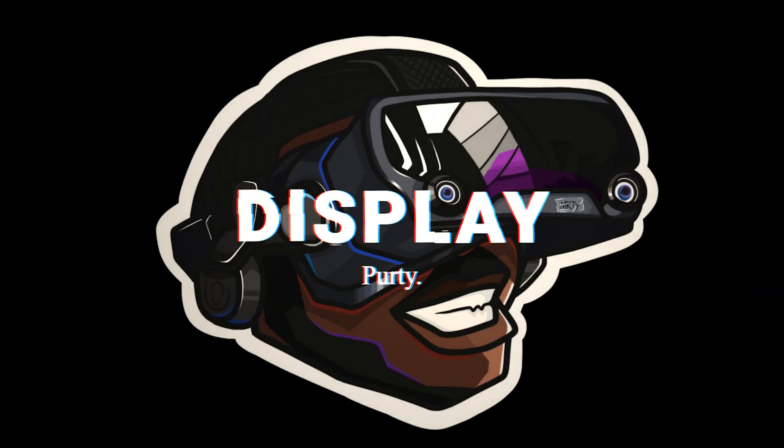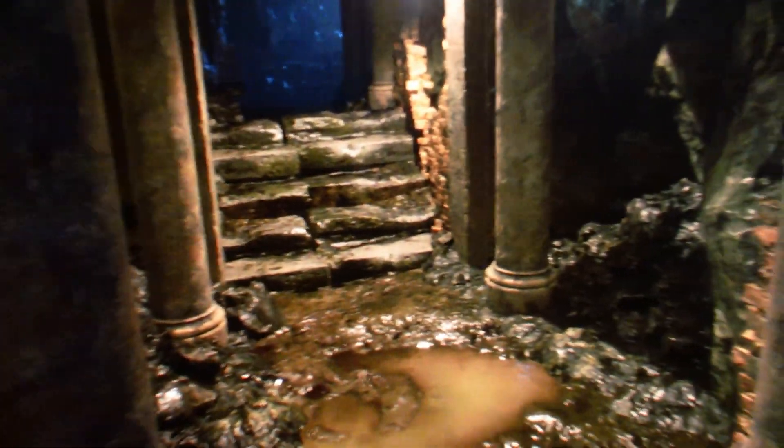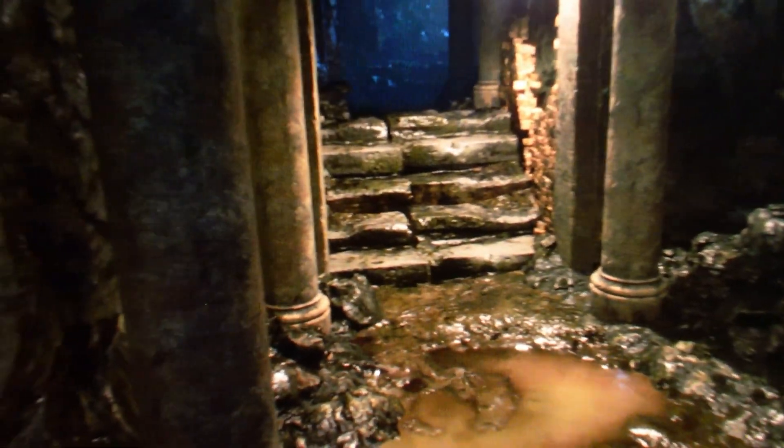Now we got to circle back to the display negatives. One of the biggest issues is Mura — it's like having a stain on the display. Some people notice it, some people don't. On my PSVR 2, I notice it. It's not as bad on PC for some reason, but you still notice it in certain scenes, especially when looking up at the sky. If you're a flight simmer, you'll probably notice it more than somebody doing fast-paced games like Contractors Showdown or sim racing.